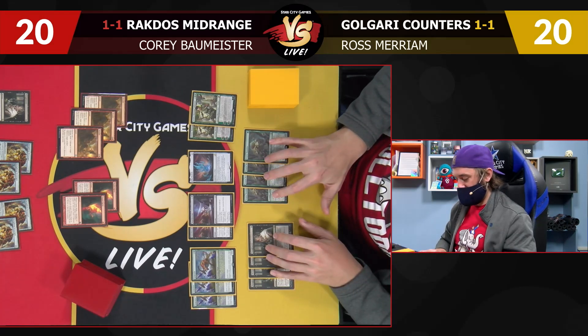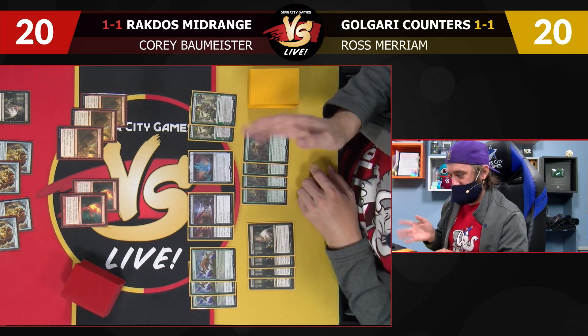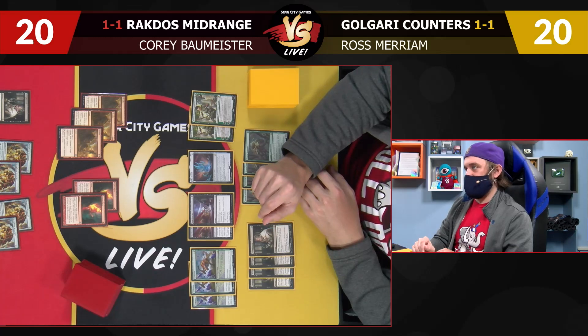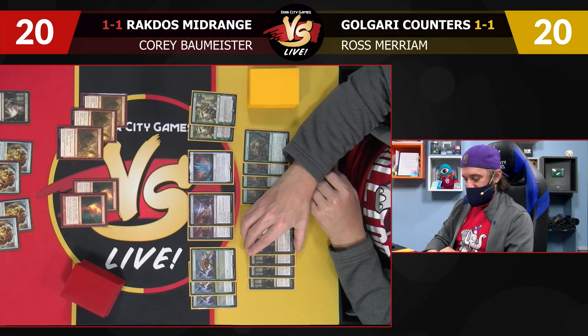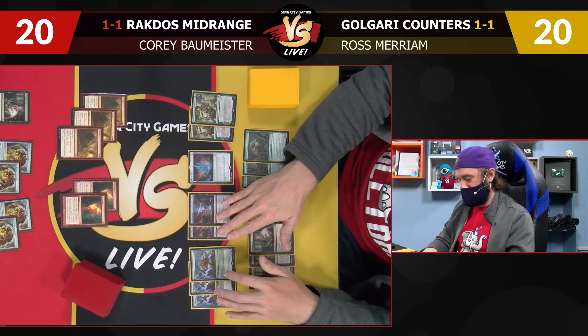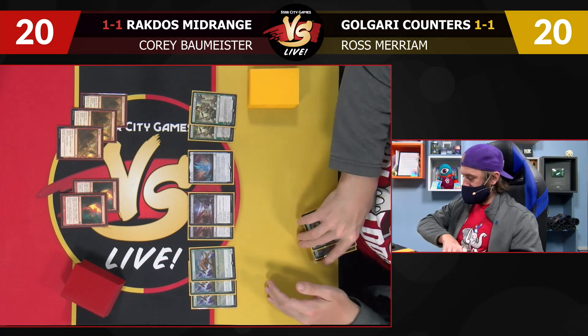Heartless Act is particularly good against Glorybringer — that's a card I'm very focused on. And then the Ozolith and two copies of Vivian Monster's Advocate let me play a longer game more effectively. Cutting some of our weaker cards — Swarm Shambler is just the worst card in the deck, should probably be Stonecoil Serpent. Thoughtseize is a bad top deck later in the game. I think Oran-Reef Ooze is better than Rishkar — not legendary, and the upside is a lot higher with my curve being lower.